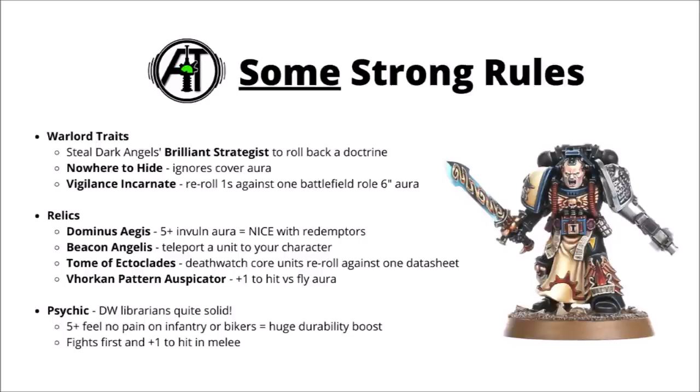The Beacon Angelis could be nice to put a relatively slow-moving Kill Team right on a midfield objective, hopefully with a lot of Storm Shields to tank enemy return fire, or with powerful shooting or melee to deal some damage. For shooting buffs, the Tome of Ektakladies is another really tempting option — it's a once-per-game buff where you choose one datasheet from the enemy army, and all your Death Watch core units within 6 inches get to re-roll wound rolls against that datasheet. This one's pretty spectacular in a Death Watch Dreadnought Castle, particularly if your opponent is spamming a whole ton of very similar units. It's very nice with those Volkite Contemptor Dreadnoughts in particular, as they'll like the re-roll wound rolls with their relatively low strength, and it almost doubles the chance of getting 6s for mortal wounds.